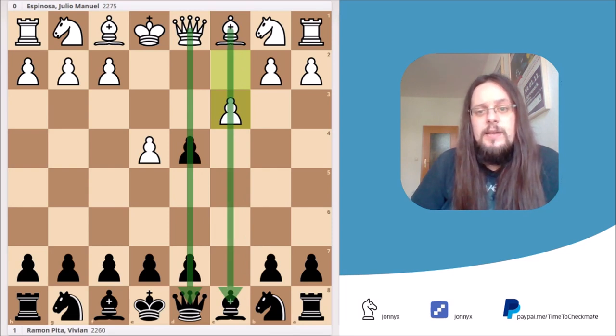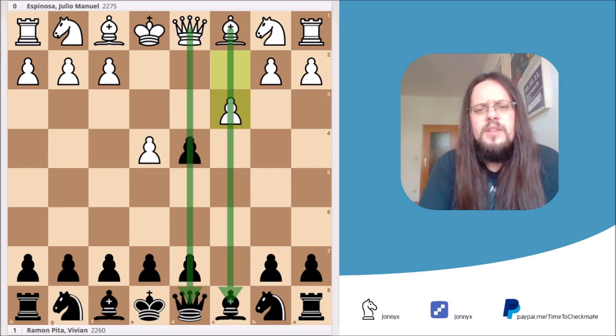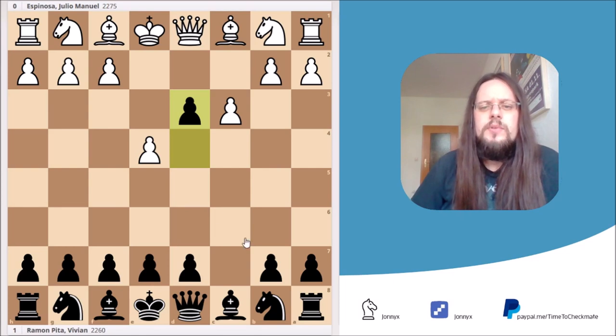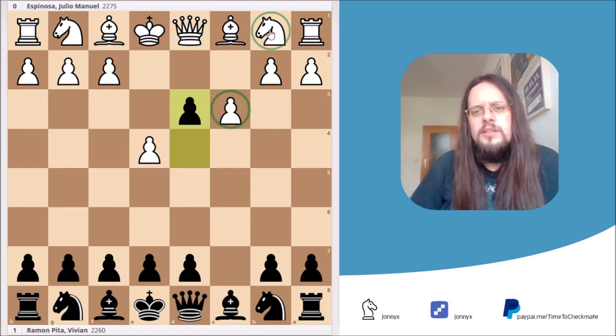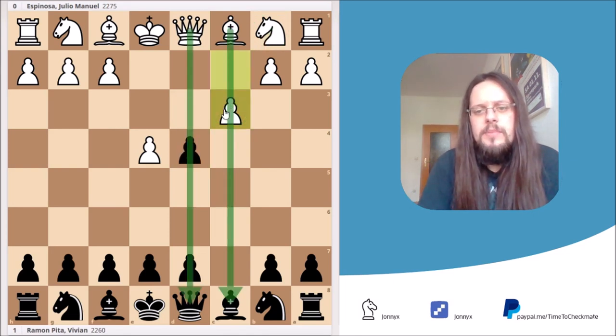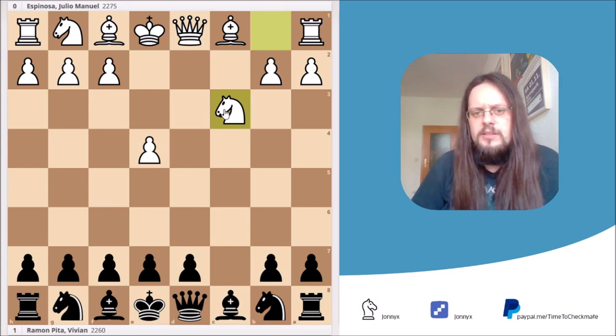In the game, Black accepted the gambit and took the pawn on c3. I just want to mention that d3 is the most common way to decline the gambit, because with the pawn on c3 White has some problems developing the knight on b1. Anyway, in the game Black took the pawn and White recaptured. Now White has a pretty simple plan that is largely independent of Black's next moves.